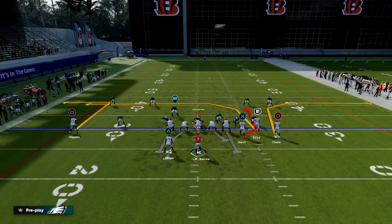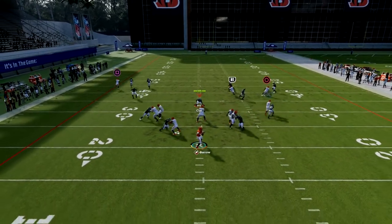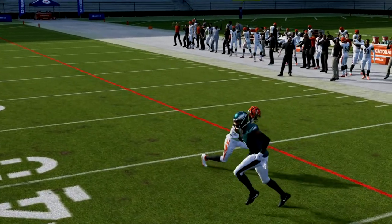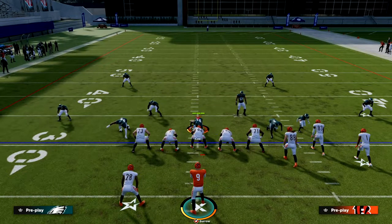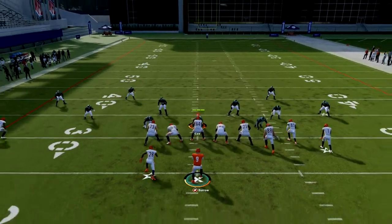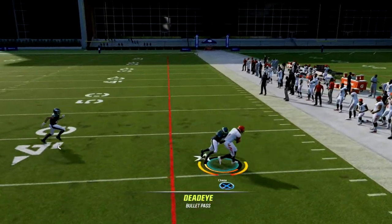Jamar Chase is going to get open to the sideline rather quickly. Pass lead that outside — he's basically on a speed out cut. Then Tyler Boyd, basically the same thing. So if they're not pressing you, you have a good chance at hitting one of these out routes to the sideline.